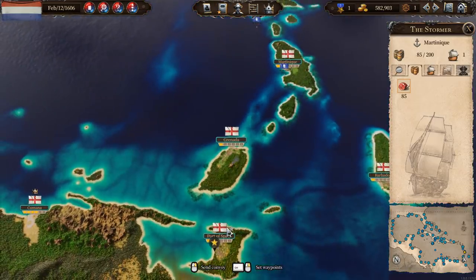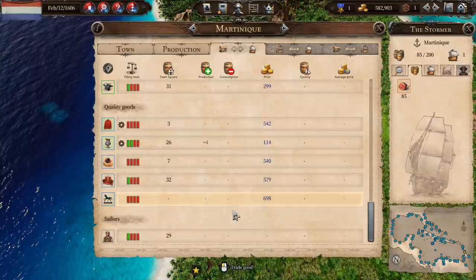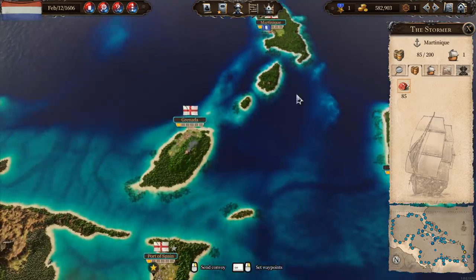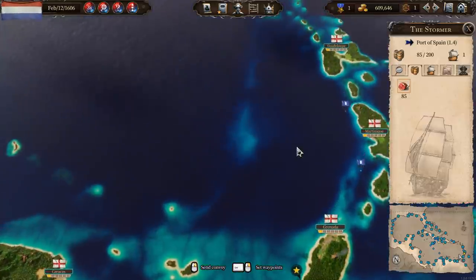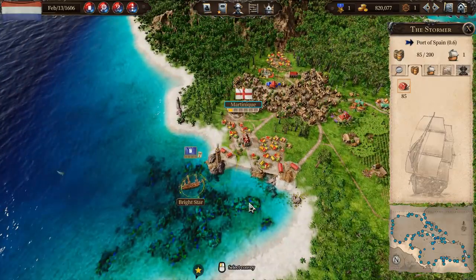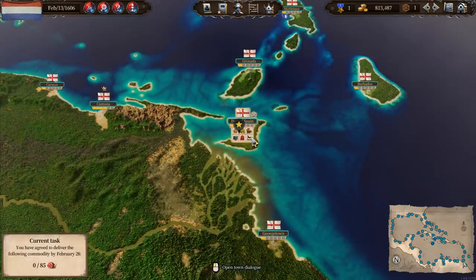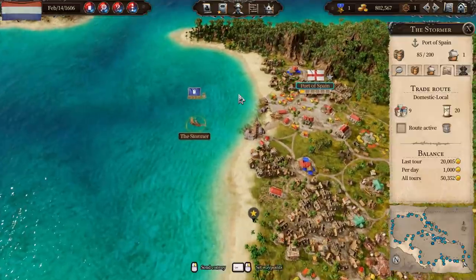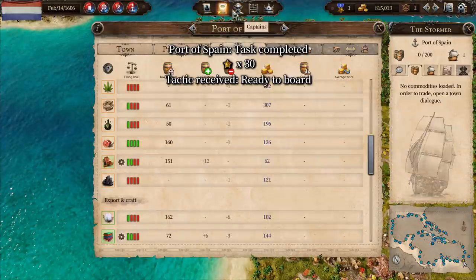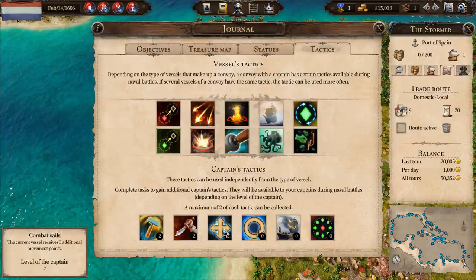We want to head on down to Port of Spain. What have they got to trade here? Nothing's in abundance so no. Stormer, get yourself down to Port of Spain. You arrive at Port of Spain - 85 meat delivered and we get ready to board. Ready to board is nice. So we've got two repairs, two ready to boards, and two combat sails. Blooming excellent.